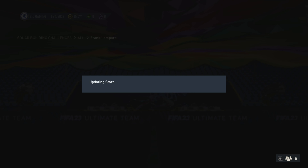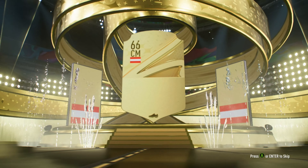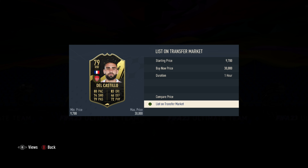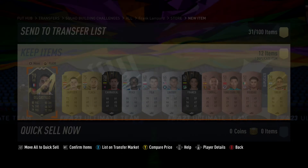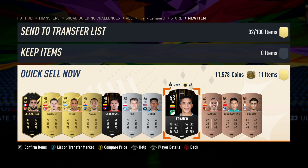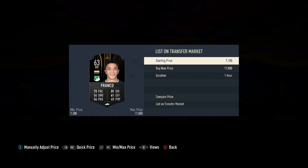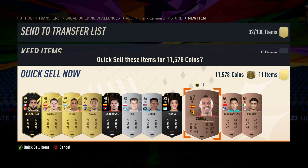Let's see what rewards I get. It's a prime mixed players pack. Who do I get? Sadly it's an 80-rated player. But luckily I got a 79-rated sellable Team of the Week player. So I was able to get around 11,000 coins for the whole set — I'll quick sell them — 11,000 into my account.